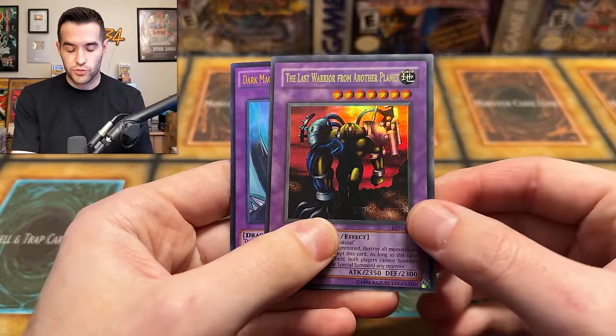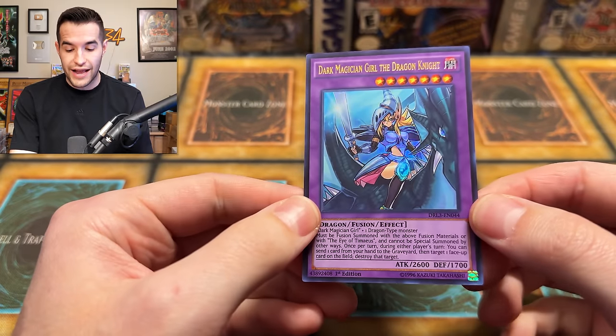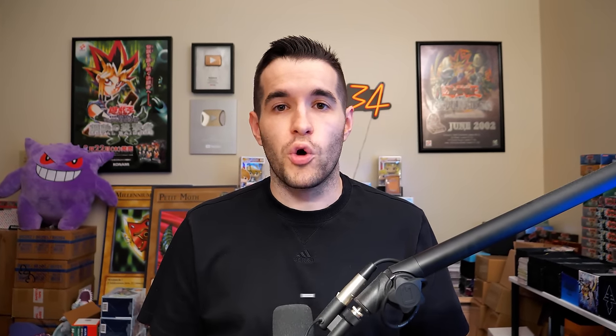Before we hop into it, we have a giveaway: YZ Tank Dragon from Magician's Force, Last Warrior from Another Planet from LON, Labyrinth the Nightmare, and Dark Magician Girl the Dragon Knight from Dragons of Legend 3. To enter the giveaway, just like the video, be subscribed, turn on notifications, let me know what your favorite error opening of all time is, and what do you think about these weird packs? Let's get to the opening.